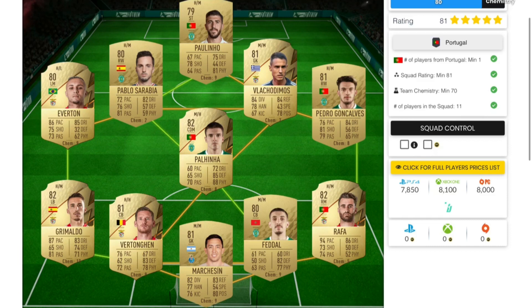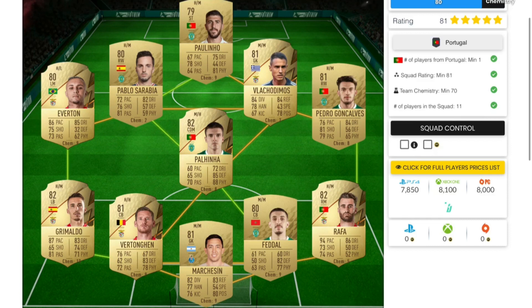For this squad builder you guys will need to complete two different squad builders. The first one is the Portugal squad builder, which will cost you guys 8,000 coins on both Xbox and PlayStation. For this SBC you'll need a minimum of one player from Portugal, a minimum rating of 81, and a minimum team chemistry of 70.